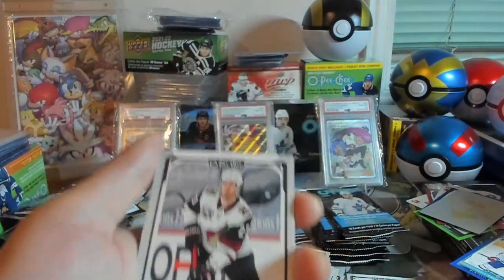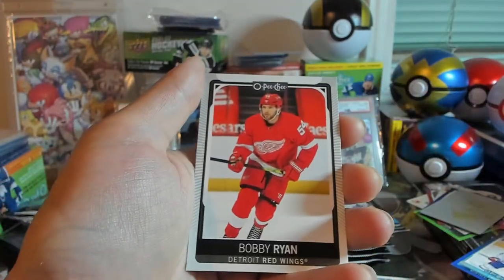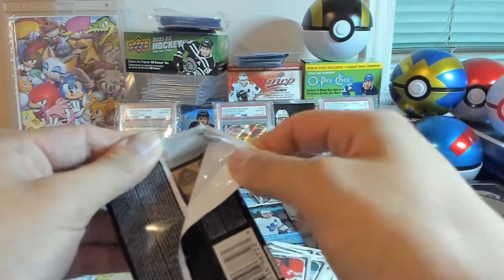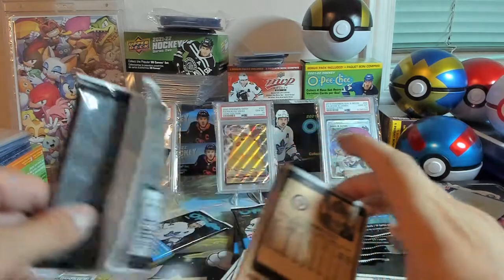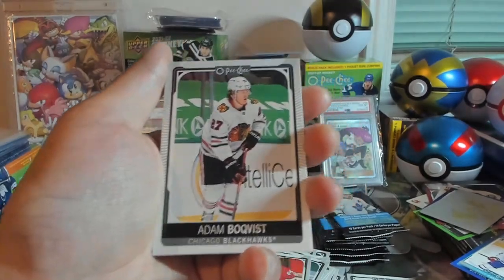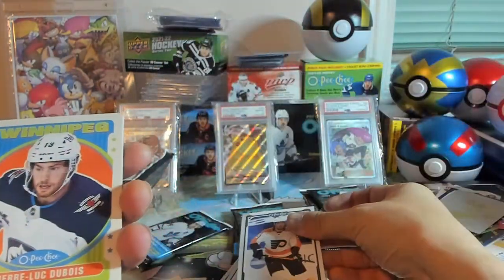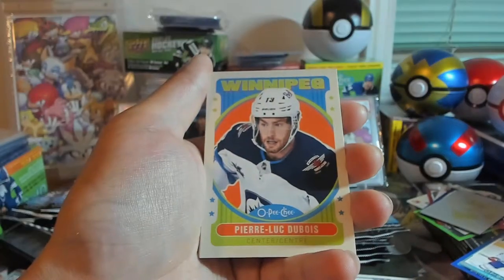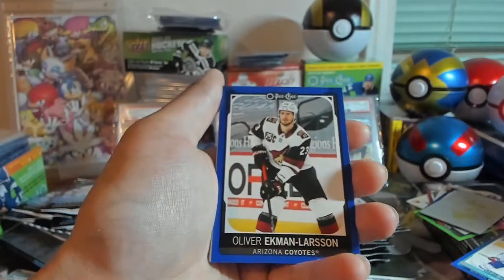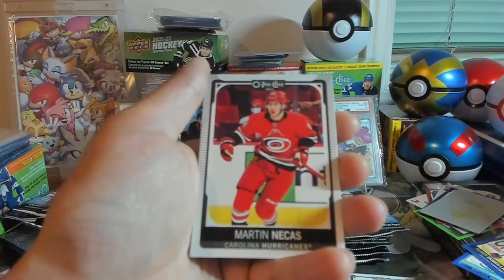Oliver Ekman-Larsson, Nicholas Haag, and Bobby Ryan. Well, I said I wanted something — so that is something. Got Adam Bogovic, Ivan Provorov. I wonder if I can get that card graded. Got a Pierre-Luc Dubois Retro — I just got him in blue. Oliver Ekman-Larsson Blue. I didn't even want anything to touch that printing plate. Got Martin Necas.